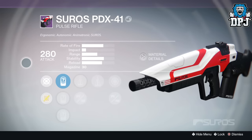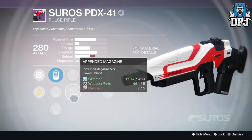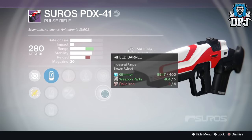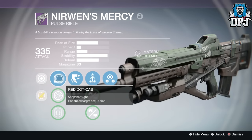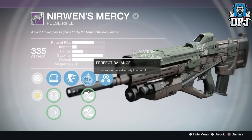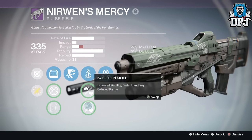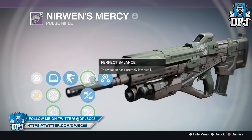Another one worth mentioning is the Suros PDX-41, available from the Gunsmith field arms day packages. Surely you've come across this weapon before — if you haven't, pick a package up and be patient for a great roll. Another variant is the No Wind's Mercy, the Iron Banner pulse rifle. This isn't too easy to get as it's only available when the Iron Banner event is on. I've had one for months but couldn't get a decent roll — even during the last Iron Banner where it was available to buy and dropping quite often.